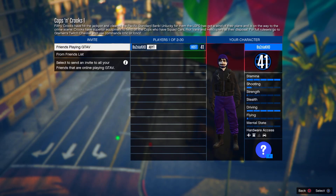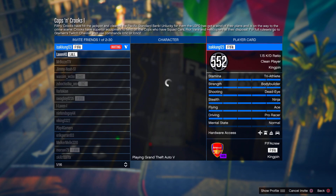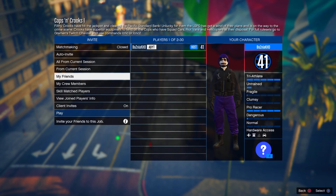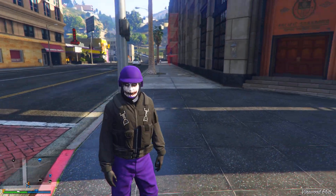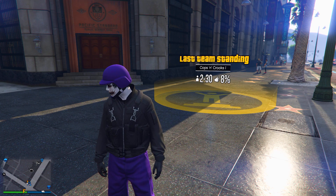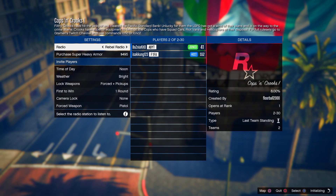When you are in the settings menu, you need to invite a friend. If you don't have any friends online, go to the description below and join my Discord server where people can help you out. Once your friend has joined the job, go ahead and back out of the job — the host of the job cannot get the police outfit. Back out, then tell your friend to invite you back to the job.